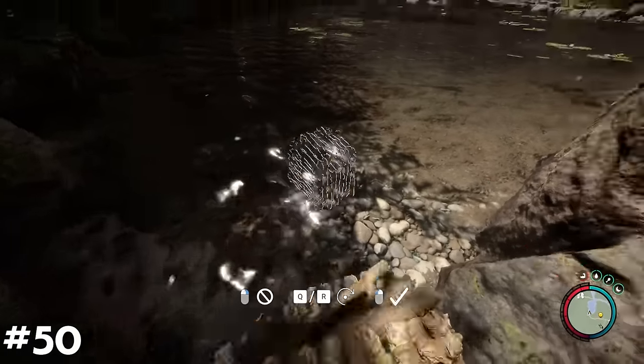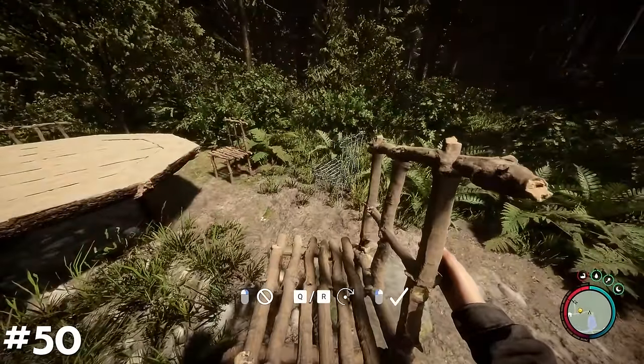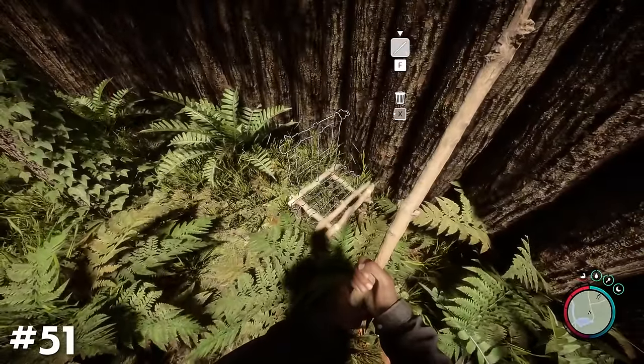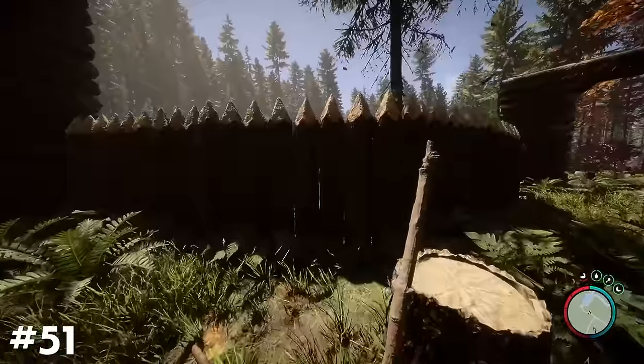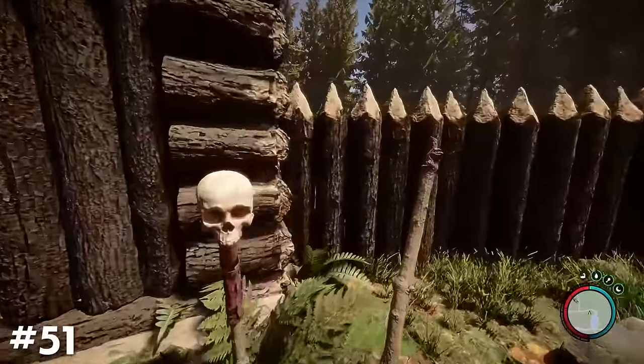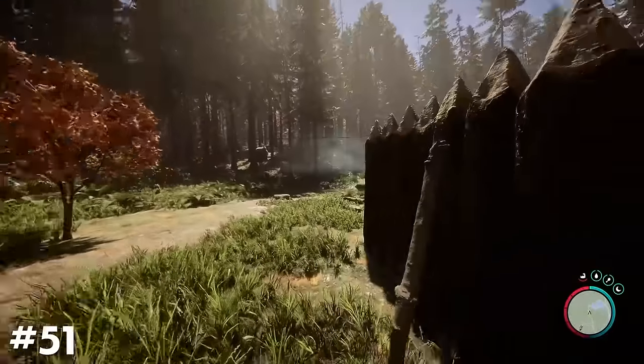You can move furniture and other small structures without disassembling them — just make sure not to open your inventory while you're carrying it or you'll end up throwing it all away. If you place a chair really close to the inner side of your base's walls, you can actually interact with it from the outside, giving you a magical way in. Do the same from the inside out, and you've got yourself a secure base with an entrance for you and you alone.